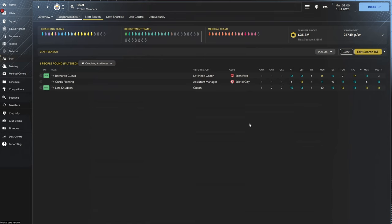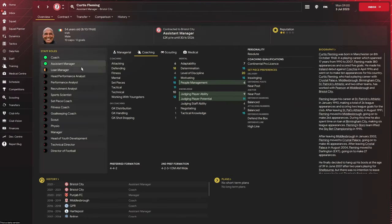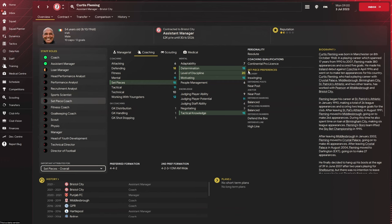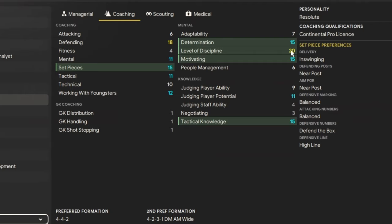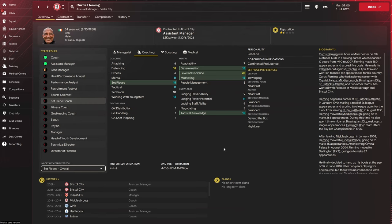But for now let's jump into the top 10, starting at number 10, which ironically is one of these. We're off to Bristol City. Curtis Fleming has come up as one of the best set piece coaches in the game, rocking a 15 across the board for everything, including level of discipline 20. He is an assistant manager at a relatively high league, but as Man City we can go in and sign him. For most Premier League clubs you can also go and pick up Curtis for what would be a nominal small fee.